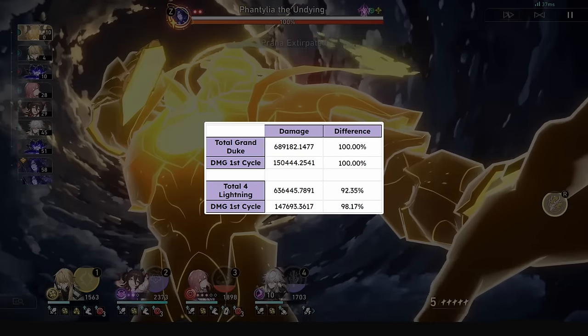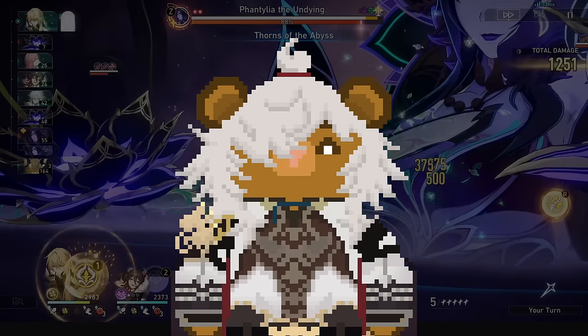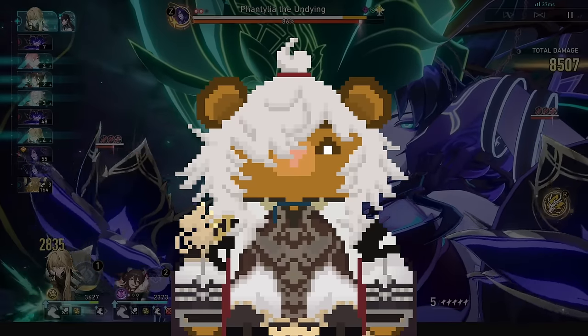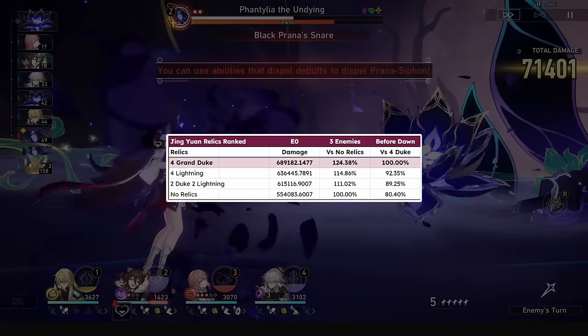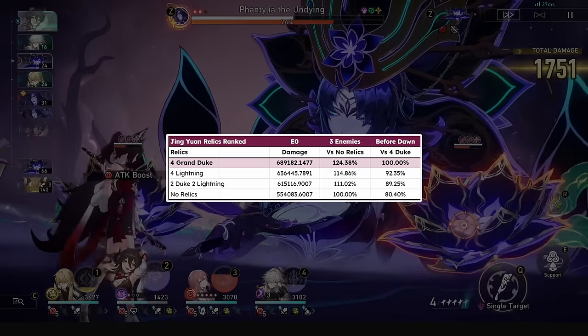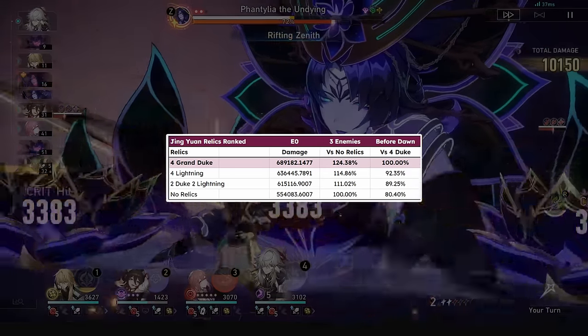The only downside will be if you want to clear a first wave of enemies with your skill and maybe ult, but you don't really get stages weak enough for that in the endgame now. If you still don't want to farm the new set, that's okay, but it's a possible 8% DPS increase over Lightning 4-piece — and 10% better than Lightning 4-piece if it's pre-stacked from the first wave.